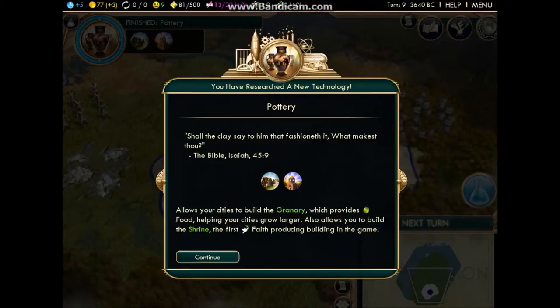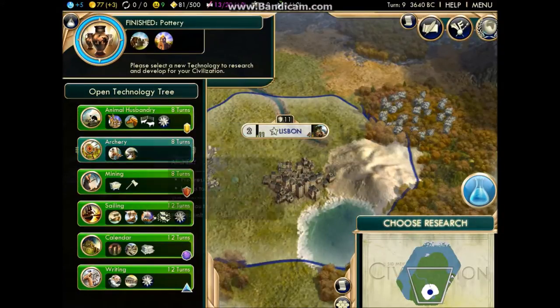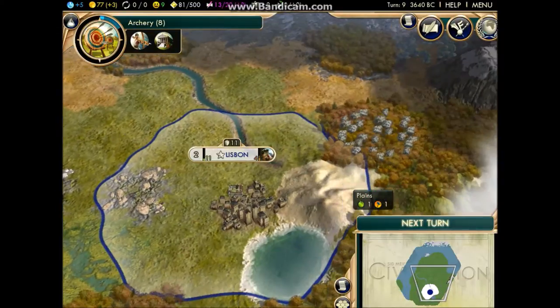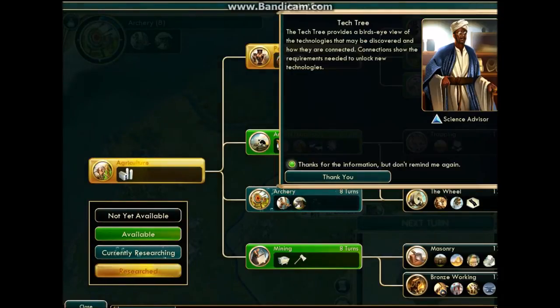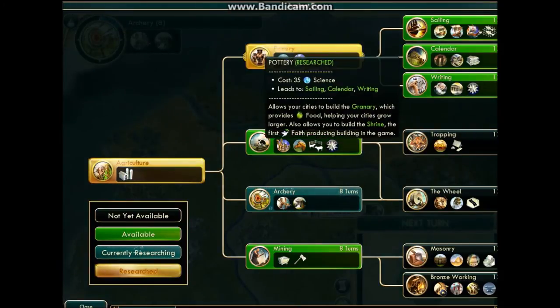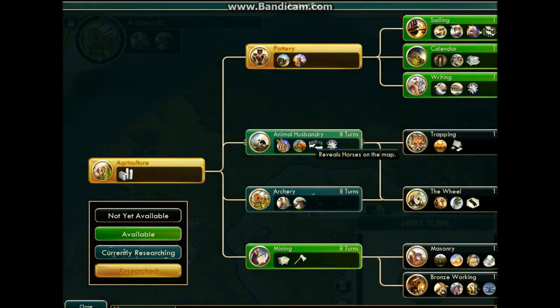That's what happens when you complete research — it tells you what the tech does, which is fantastic. Then we're going to pick a new one. We're probably going to do archery at the moment. Basically you have to do the first four techs — that's compulsory. These four things are compulsory for anything else in the game to be discovered. So don't concentrate on skipping those. If you do go for pottery, don't go for sailing, calendar, or riding right away. Just concentrate on either animal husbandry — which is good if you have horses — or things that require a camp.